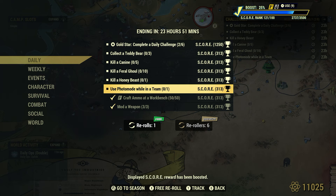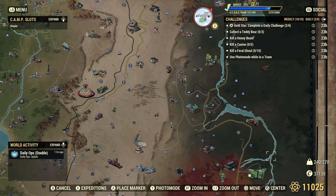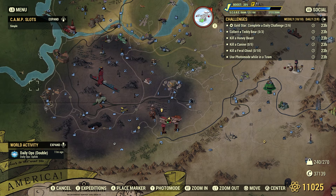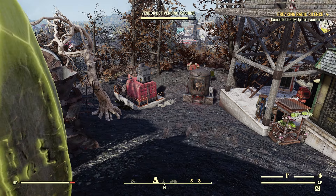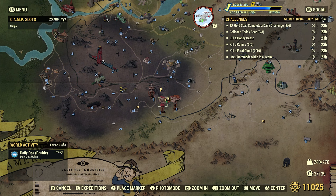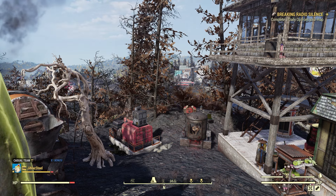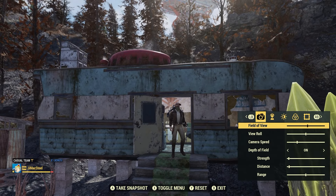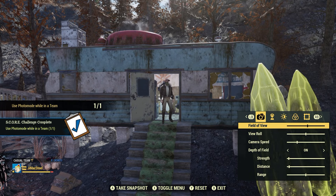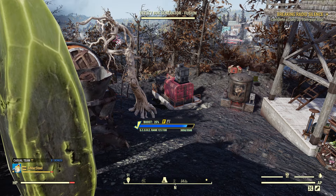Use a Photo Mode while in a team — 1. I am on a private server by myself. We're going to go ahead and use photo mode via the map screen at the bottom. But we actually have to be on a team first. Let's go to our map screen, go to Social, slide over, and create a new team — just a casual team by yourselves. As you can see, I'm the only person on the team and the only person on the server. Back to photo mode — there we go. Use Photo Mode while in a team. You can be on a team with other people if you wish, or just be on a team by yourself on a private server like me — it'll also work. Easy, super easy.